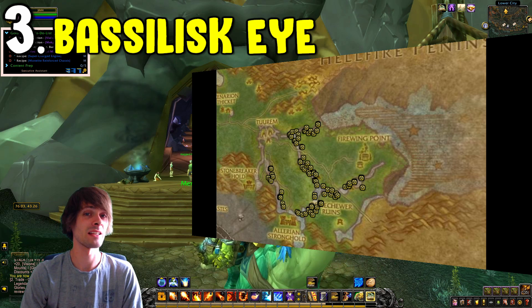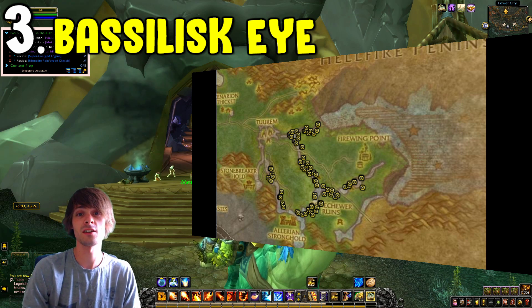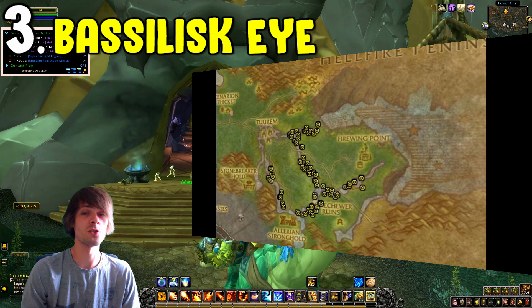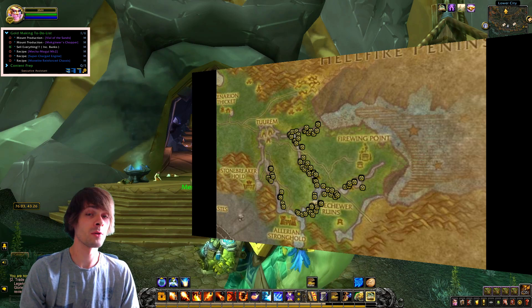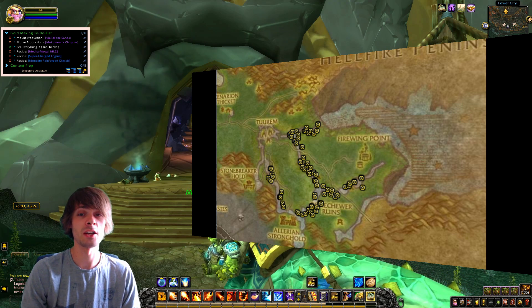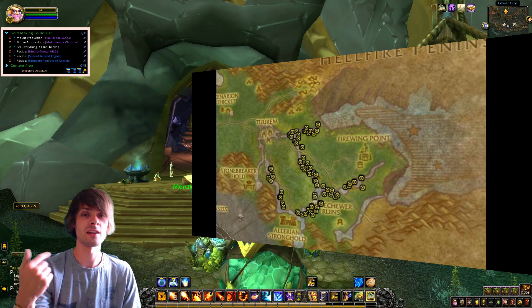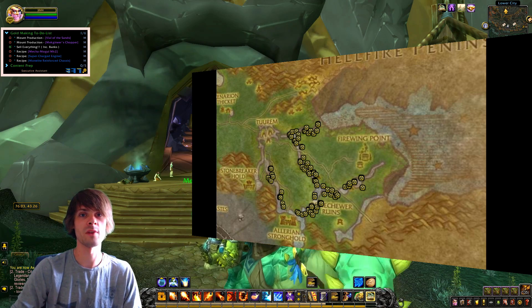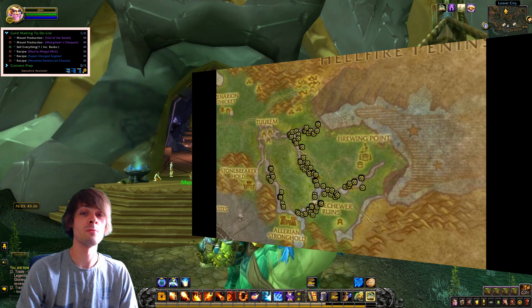What you're really going for is the Basilisk Eyes, which can be sold on the auction house as crafting reagents. These usually sell for a pretty penny overall. Skinning is also worthwhile here because you can get Knothide Leather, which can further increase your gold per hour. I'd highly recommend running this on a high-mobility character with Skinning — my Demon Hunter with skinning is perfect: kill the basilisks, skin them, get the eyes and the Knothide Leather. Two fast-selling materials from one farm.